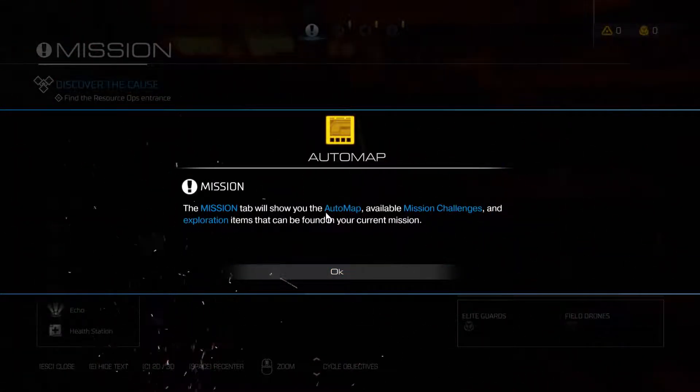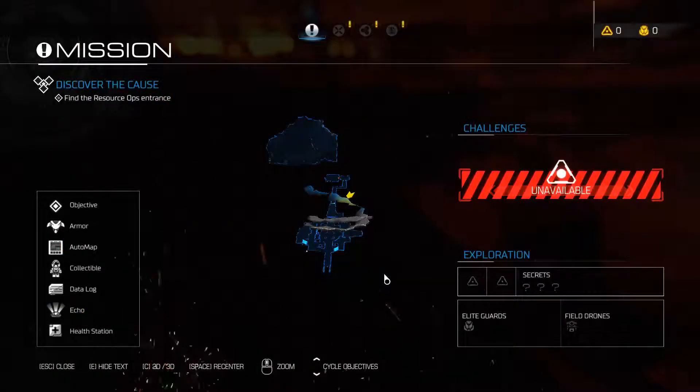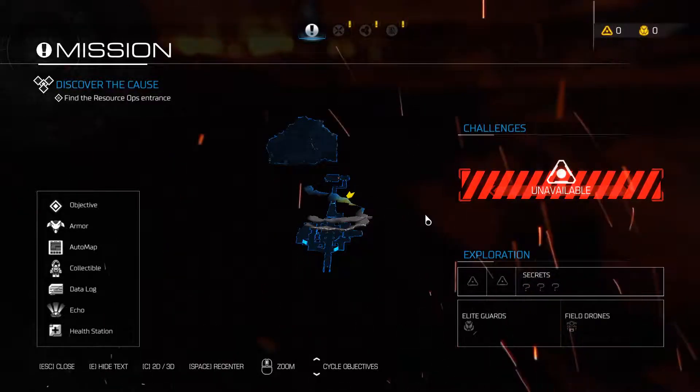The mission tab will show you the automap, available mission challenges and explorations. Elite guards, field drones, secrets — oh, there are secrets! Okay good, they brought that back.